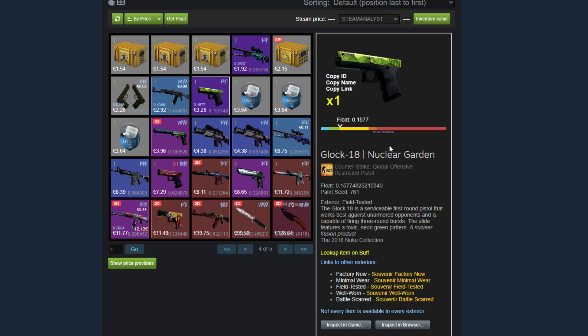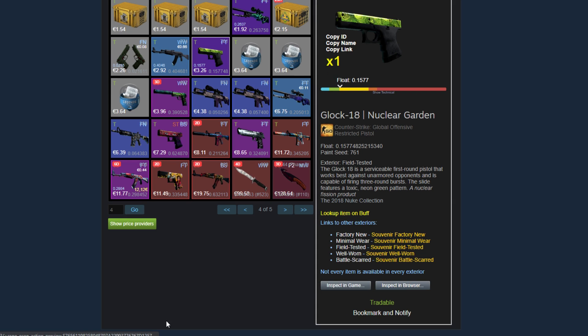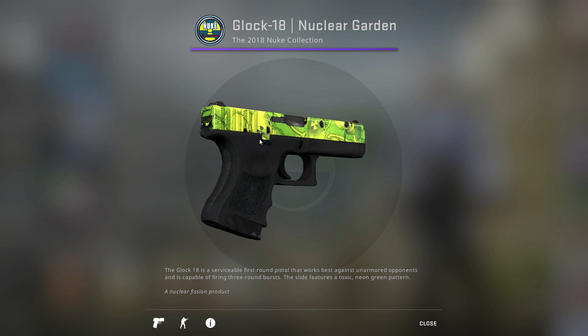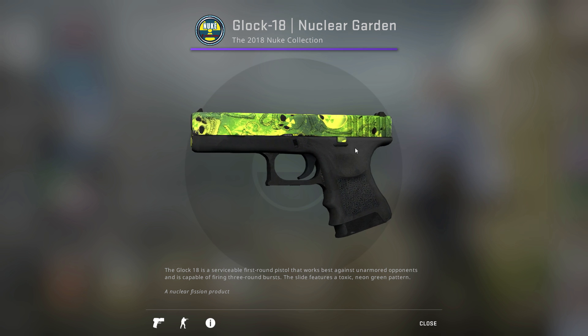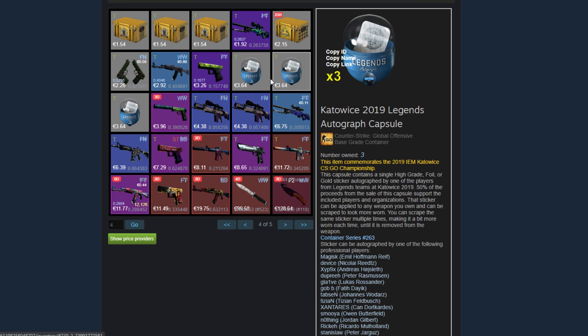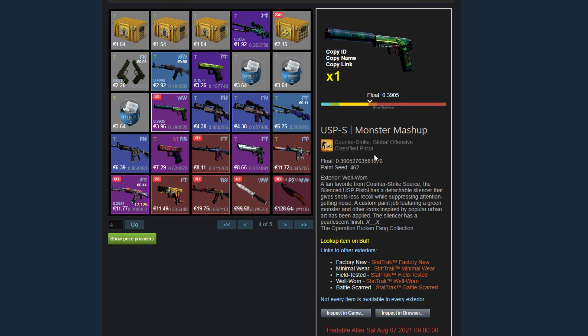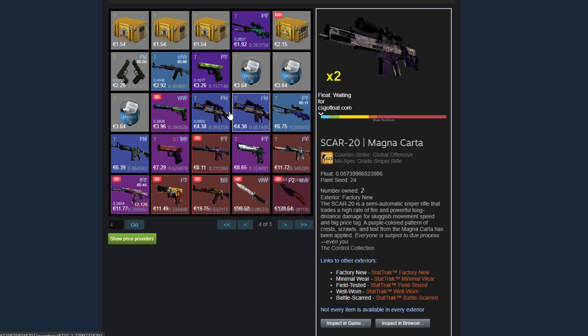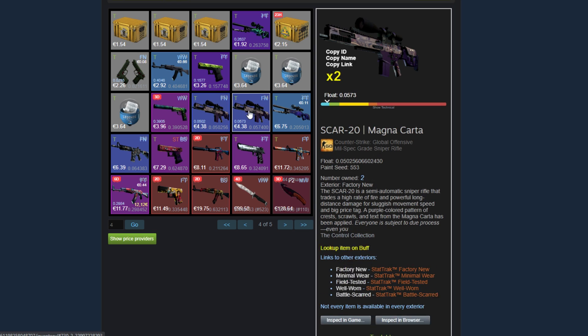His next skin is this low-float field tested Glock Nuclear Garden. There are a few scratches, but it still looks really nice considering that it's field tested, and I think this is one of the best Glock play skins for the price. Then he has some more investments with the Katowice 2019 Legends Autograph Capsules. He has a well-worn Monster Mashup — it's a little bit worn but still looks pretty decent. Then two Factory New Car 20 Magna Cartas; the floats look like they kind of came from trade-ups.